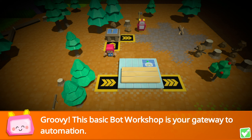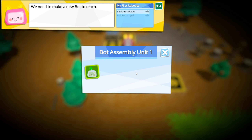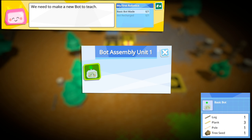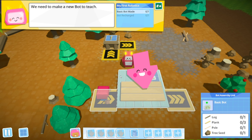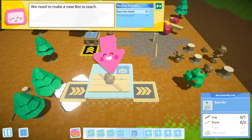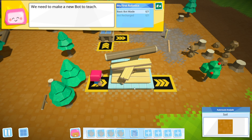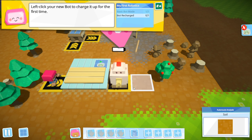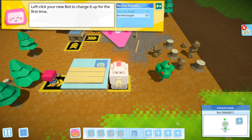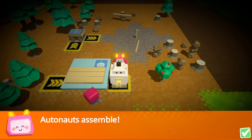This basic bot workshop is your gateway to automation. We need to make a new bot to teach - we're going to click on this and make the basic bot. We need a log, three planks, a pole, and a tree seed. Can I pick up more than one plank - like a stack? Yes, we can! I don't think it told me to do that, I just discovered it. We're building it up. Left click your new bot to charge it up. Can we name it? Autonauts! Assemble!